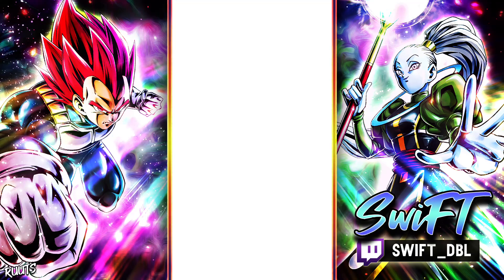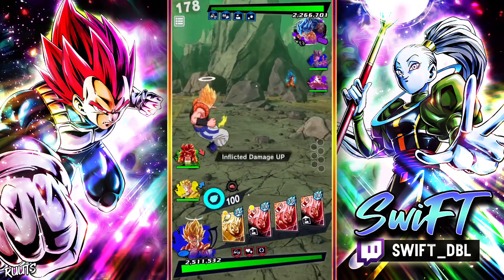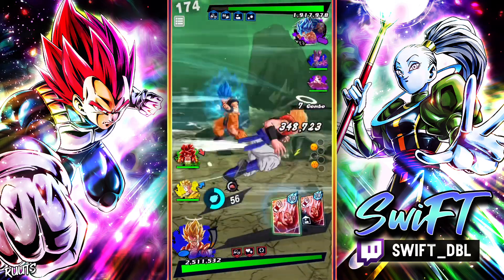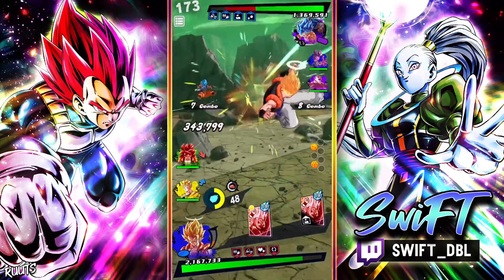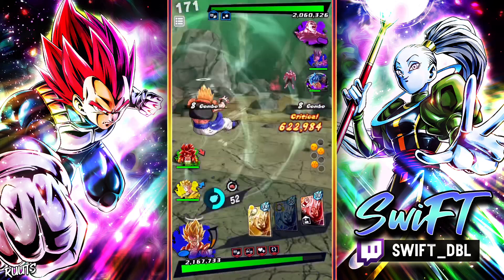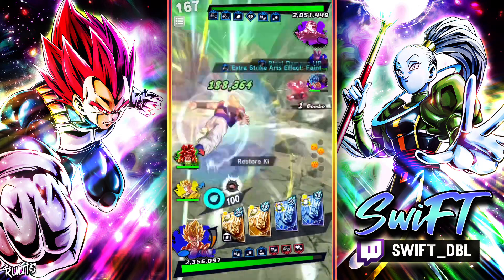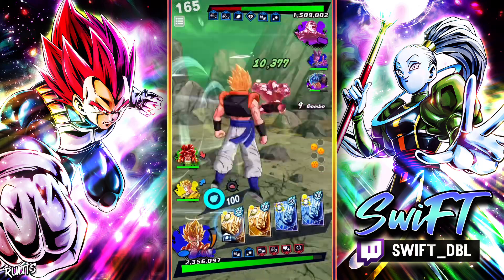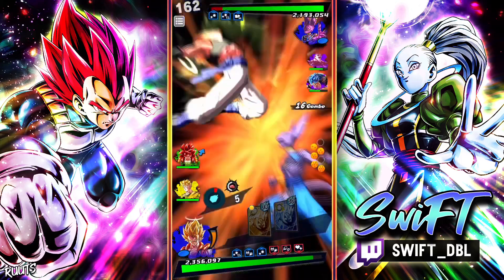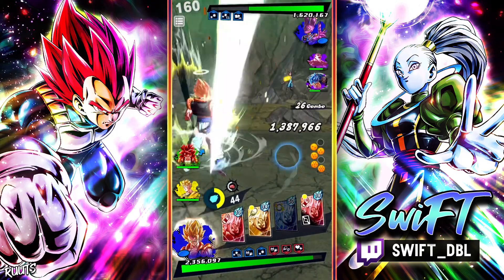Going up against a 14 star Beerus. I'm not gonna lie, I'm a little bit jealous — I summoned for that Beerus and I couldn't even get a single copy. Got lucky with the blast armor, I'll take it. He goes into Jiren right away. Got him with the tackle tech. Doing some hefty damage. Let's hit him with the blue, destroy his hand.